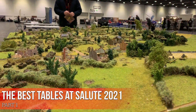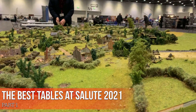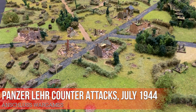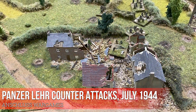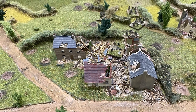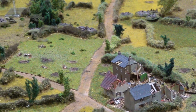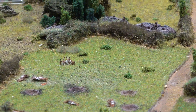The table itself represents two kilometers by 1.2 kilometers. It's actually based on an original American map survey of the Bocage in high scale and high definition, made in July 1944. So every single hedge is actually as it was in 1944. The buildings are as close as we can get to the state they were in 1944, because we have access to various US photos related to this action.